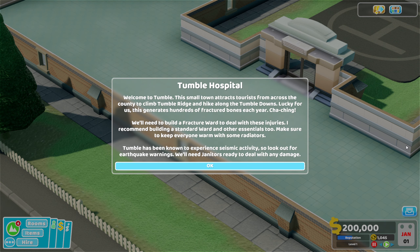I recommend building a standard ward and other essentials too. Make sure to keep everyone warm with some radiators. There's also seismic activity in Tumble, so look out for earthquake warnings. We need janitors ready to deal with any damage.